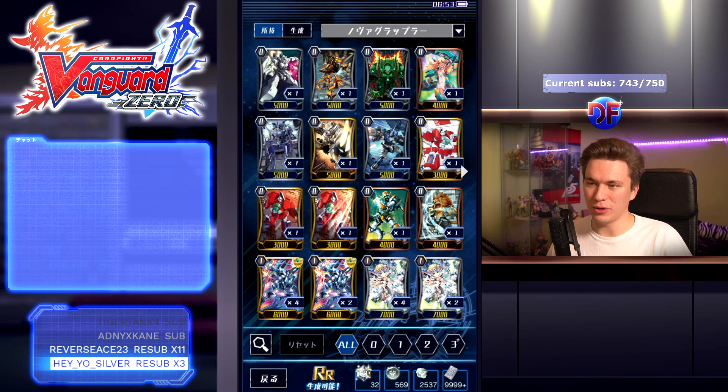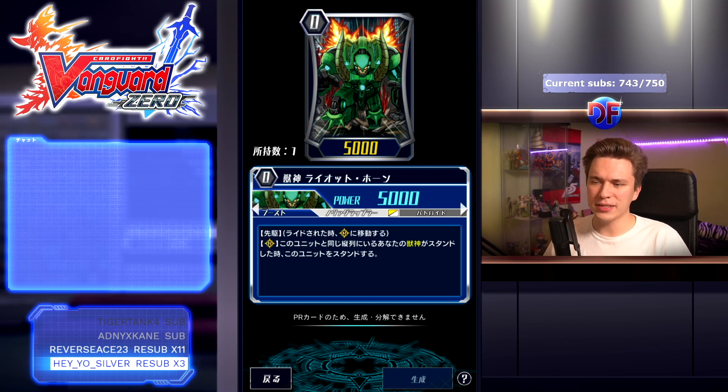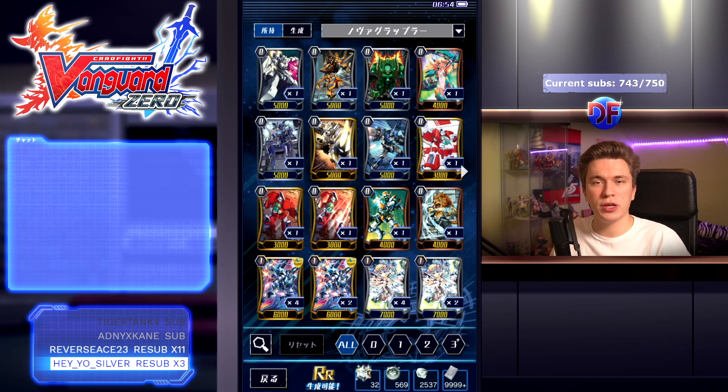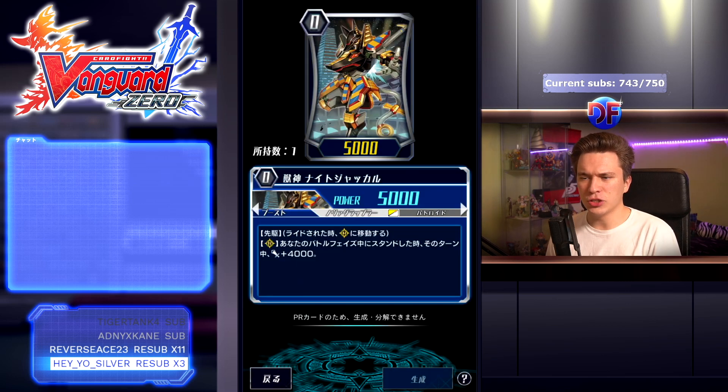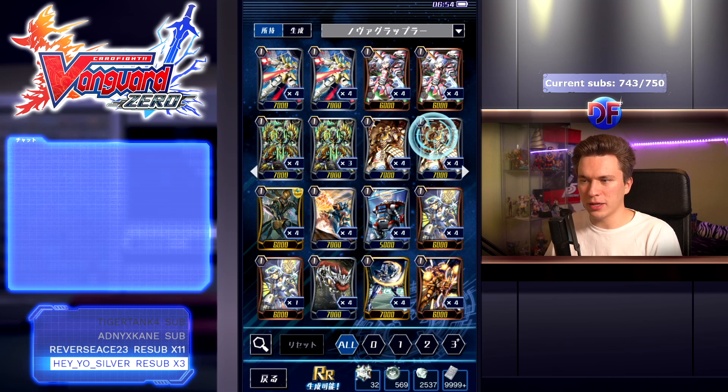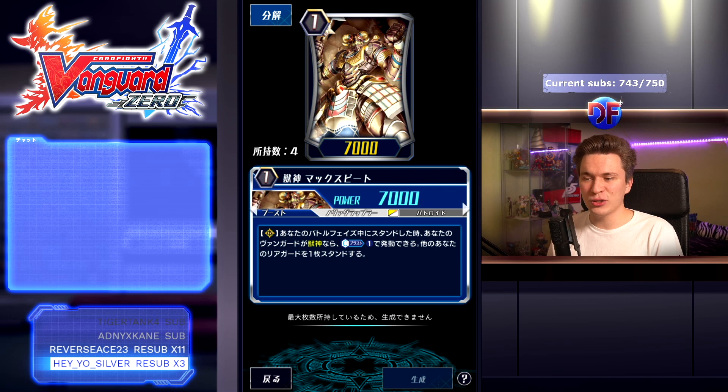Before we look at Link Joker, let's look at Novas real quick. Riot Horn says: when your unit with a Beasties name stands in the same column as this unit, you can also stand him. So it's just a standing booster — pretty decent but a lot of people still use the Great Researcher or switch to him. Then we have Knight Jackal: when he's stood during your battle phase, gain 4k, which is pretty nice even on rear guard circle. Sadly not really played. Then there's Max Beat: when stood in your battle phase, if you have a Beasties vanguard, Camas 1 and stand another rear guard. Really great card for Beasties.